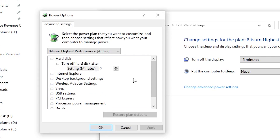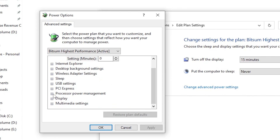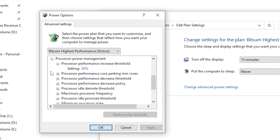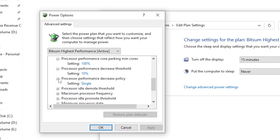Go into Change Advanced Power Settings. First, find the Hard Drive option and set 'Turn off hard disk after' to zero seconds. Then scroll down to Processor Power Management and adjust every setting shown. If creating the plan manually is too difficult, there's an easier automatic method.